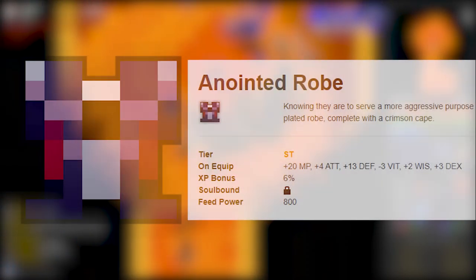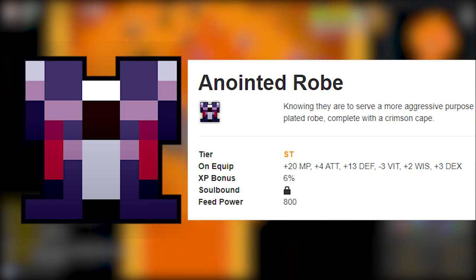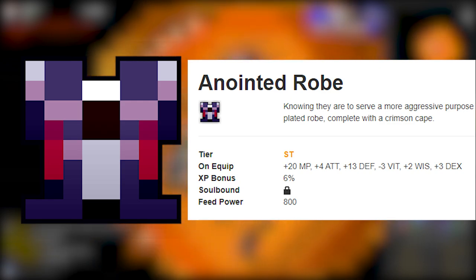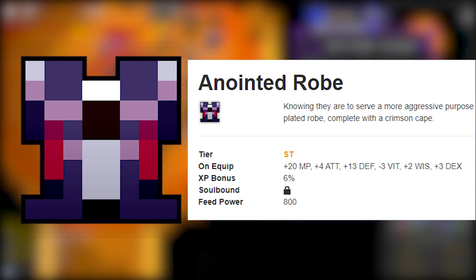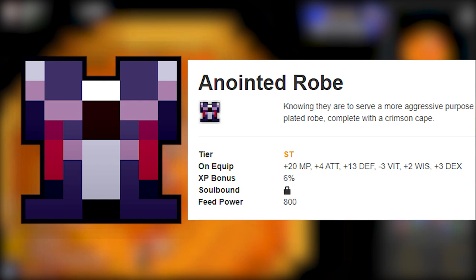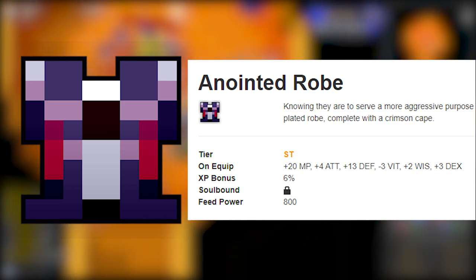Number 5: Anointed Robe — the highest ranked SG robe on the list. This robe is optimal for DPS-minded people. It gives 13 defense, 20 MP, 2 wisdom, 4 attack, and 3 dexterity. However, it also gives minus 3 vitality, which is the first robe so far that gives a stat penalty. If you want survivability there are better robes, but this is the best DPS robe among SG robes, not counting the Oryx 3 UT robes.